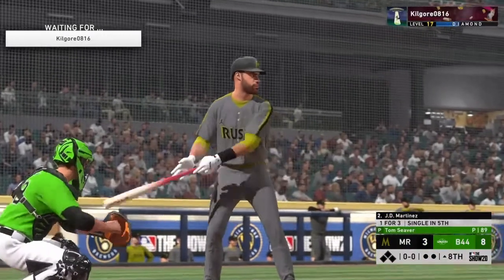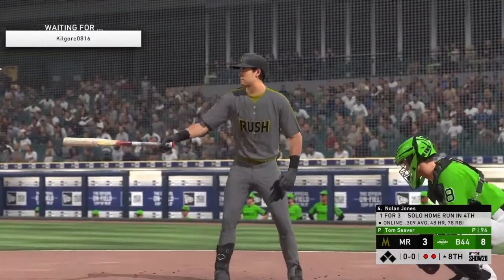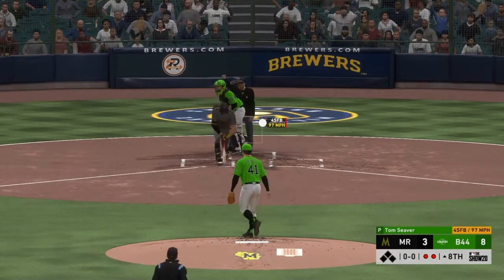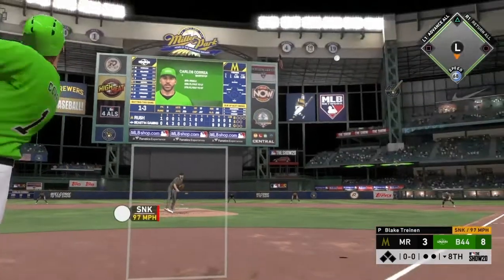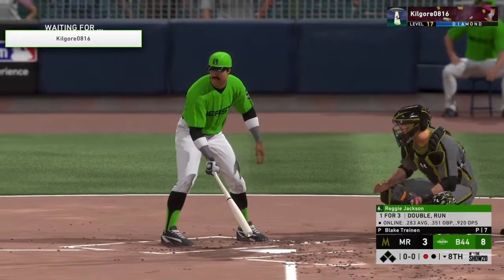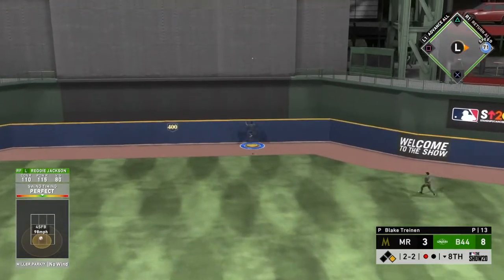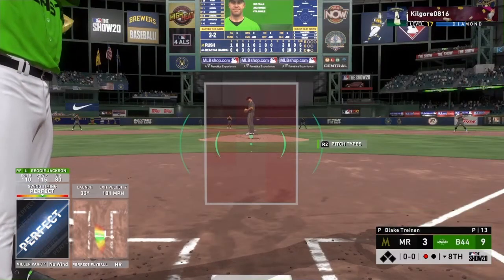Tom Seaver gets us another inning and we're in a good spot. We strike out Pete Alonzo — yes, that's exactly what we need. And he swings and misses at the outside fastball. Tom Seaver, I'm fairly certain that's going to be your last inning because you've thrown over 100 pitches, but thank you for your innings of service and I will make sure to get this dub for you. Come on, Reggie — Reggie just went yard ladies and gentlemen. There is no doubt about that. Perfect, perfect fly ball. 9-3 ball game.